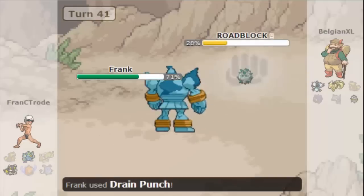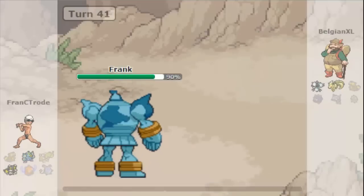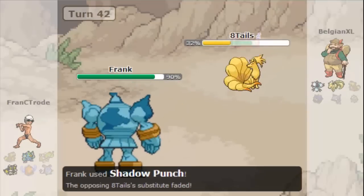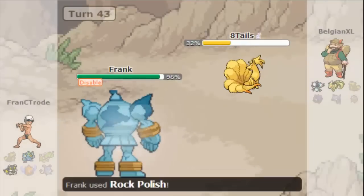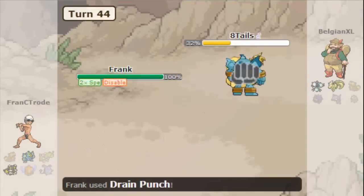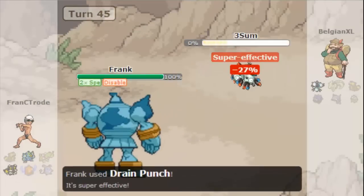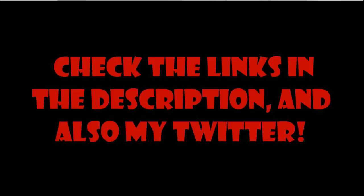I bring Frank back in and go for drain punch, draining the soul of this little thing — beautiful. Now I'm sitting pretty comfortable. He brings something in and substitutes, and I shadow punch, but I predict him to disable because he's running a disable set. I use rock polish instead, which seals the end of the game, because now I just go for drain punch and clean up the game.